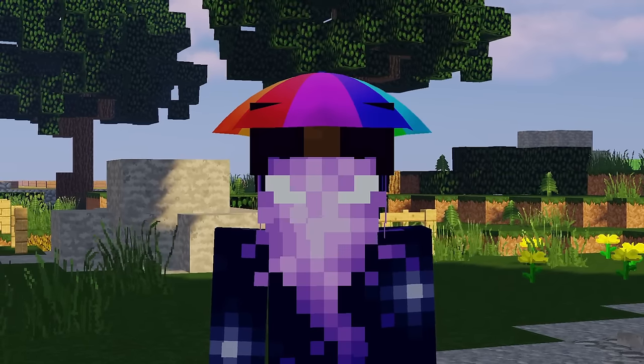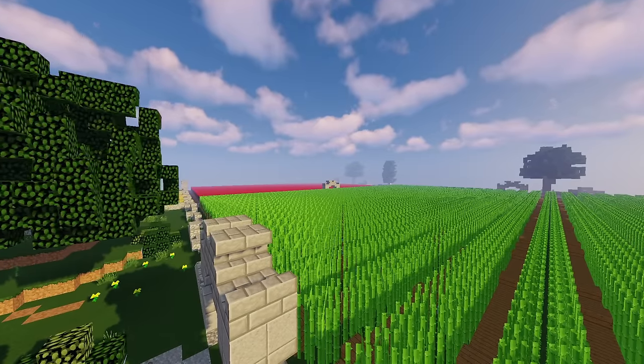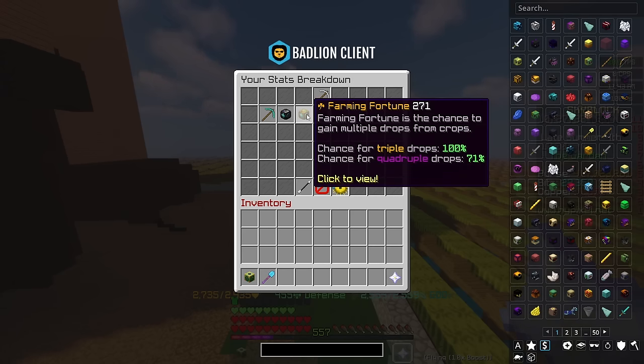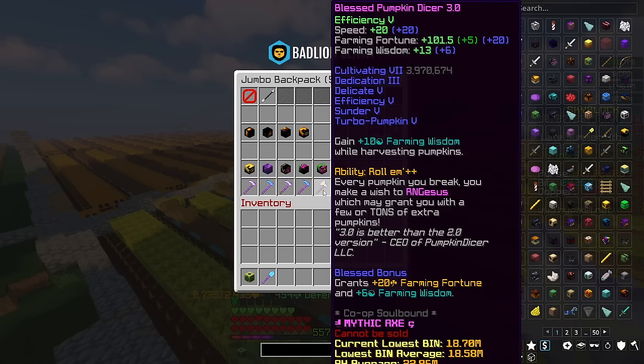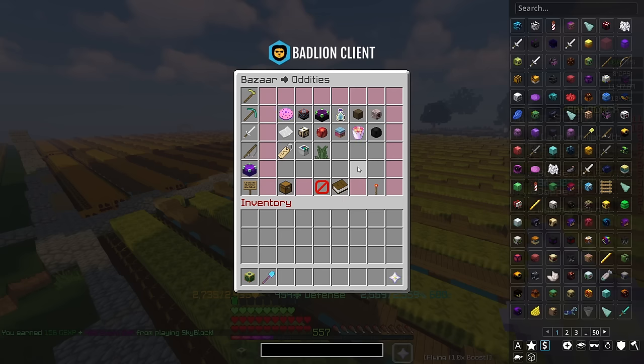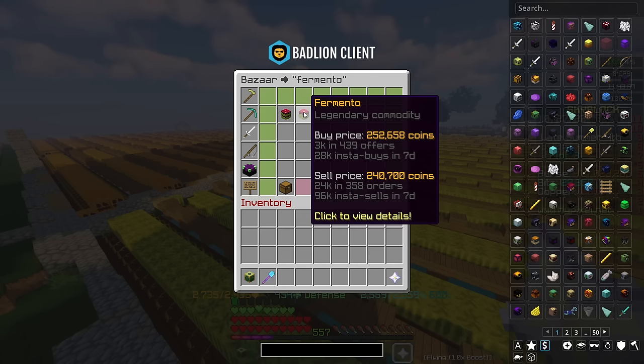We start off relatively accessible and early game. Depending on what you farm, there's a few different aspects that will determine how many coins you make. First of all is your farming fortune, and then for certain crops such as pumpkin and melon, there is actually an RNG aspect — drops like croppies, squash, or fermentos are all able to drop from individual crops. A single fermento is 250k, which is quite a sizable increase to your profits.